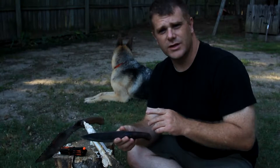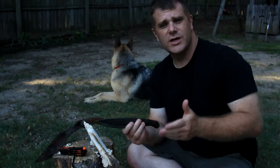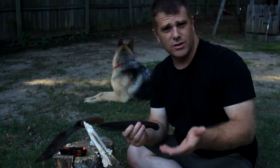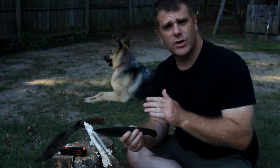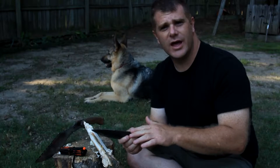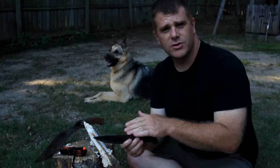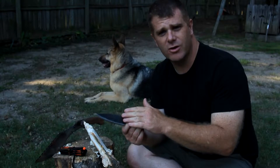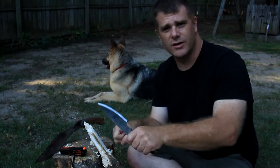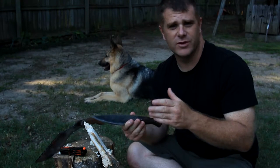There's another important factor to consider, and that is the back spine of our knives. The back spine should be at a 90-degree angle. The reason I want the spine at 90 degrees is so I can shave off sparks from a ferrocerium rod, or if I'm going to utilize flint with a good high-carbon steel blade — which this one is — I can bring that blade down and get good hot sparks from that flint material.